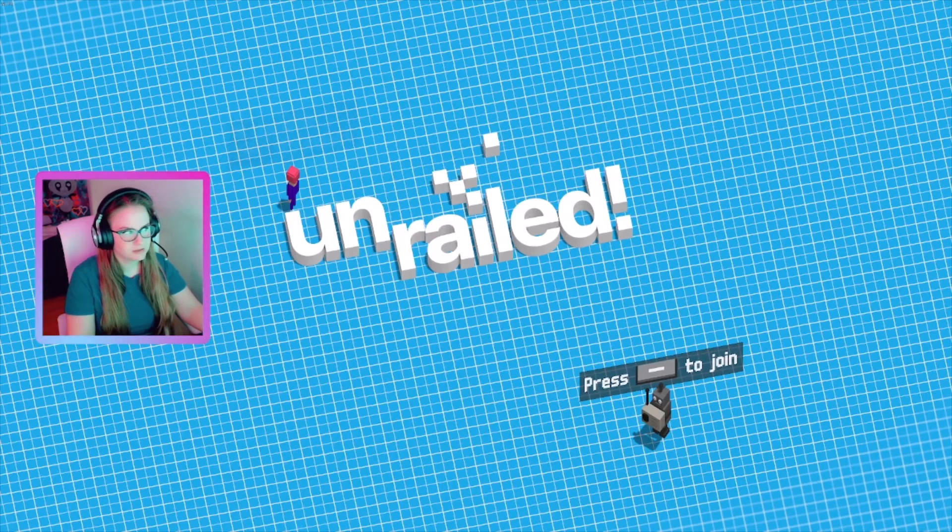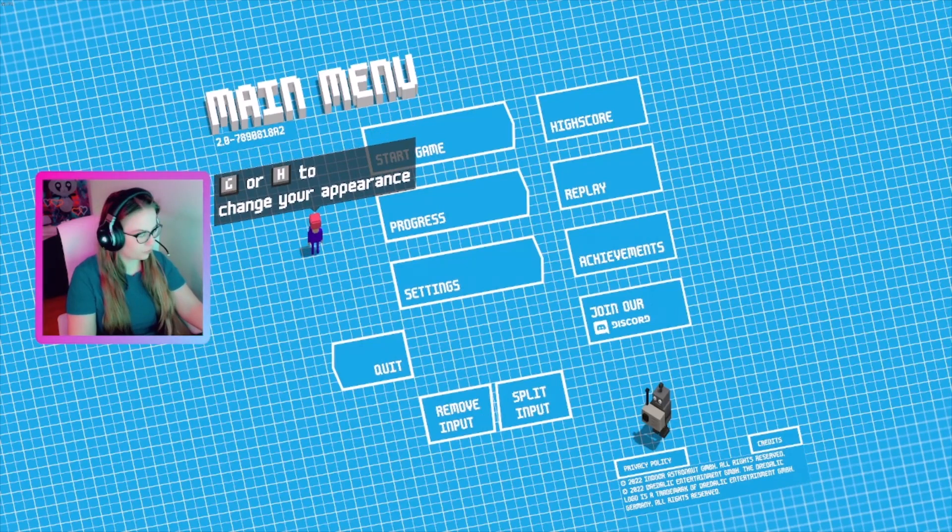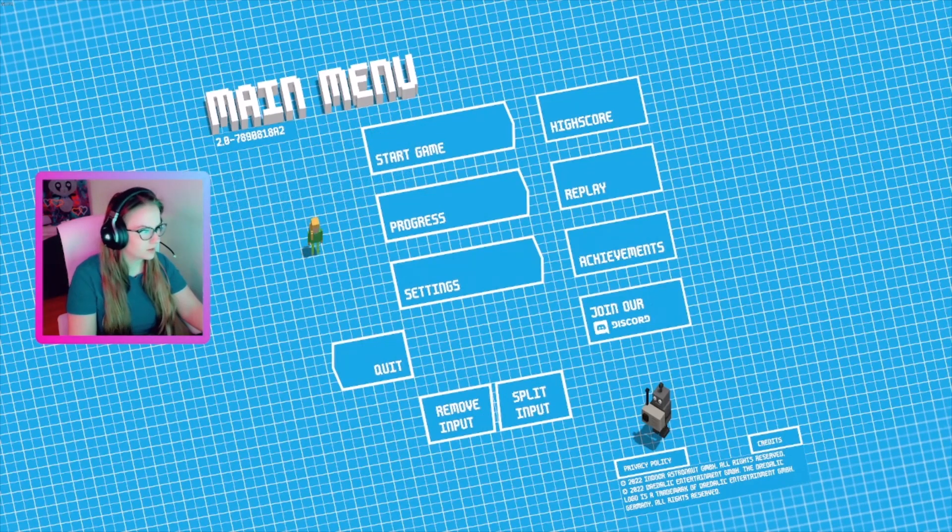The game solely uses your keyboard to get around — you don't need your mouse for it. I'm gonna just press G to change my character. I'm sticking with the penguin because it's super cute.